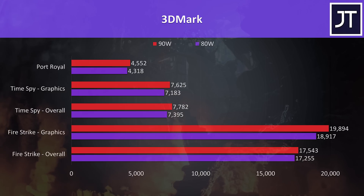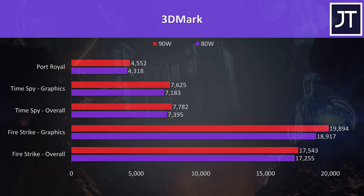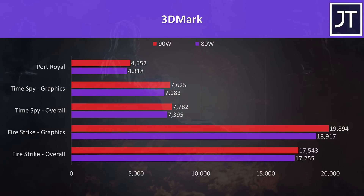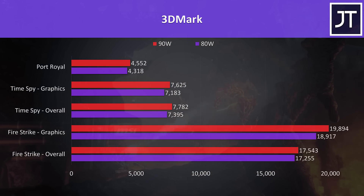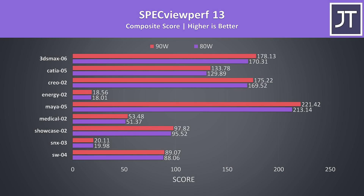I've run some 3DMark tests, and the 90 watt configuration was 5% faster in the Firestrike graphics score, 6% faster in the Timespy graphics score, and 5% faster in the Port Royal test which uses ray tracing. I've also tested Specviewperf which tests professional 3D workloads. The 90 watt configuration was ahead in all cases, however depending on the specific test the difference was often not very much.